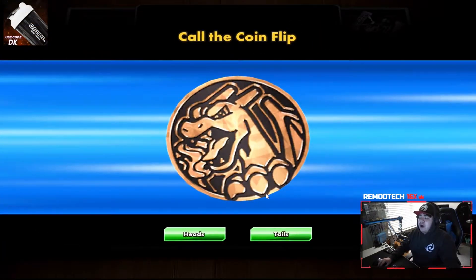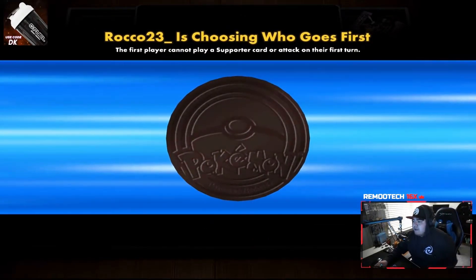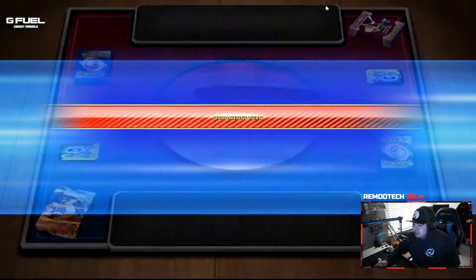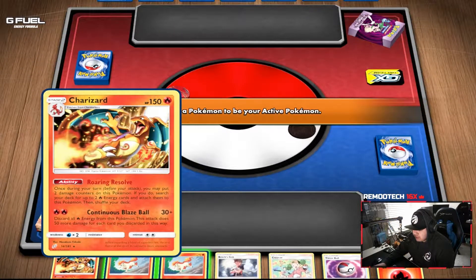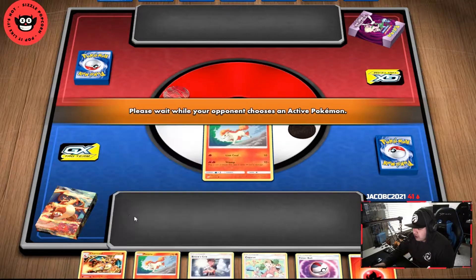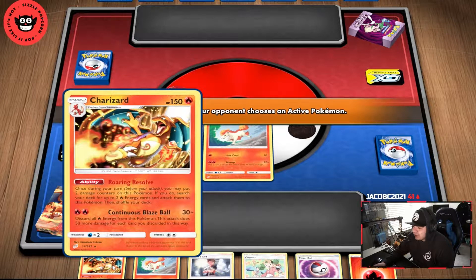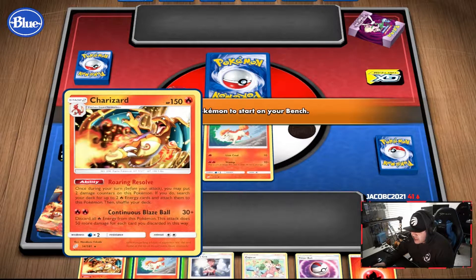Call the coin flip — heads. We lost that. That's fine; it'll give me a minute to read this deck and go over everything because I've never played it — I've only played against it. Okay, so we got a Ponyta. Flip a coin, if heads this attack does 30 more damage — that's pretty lit. We ripped a Charizard — let's go! Discard all fire energy from this Pokemon; this attack does 50 more damage.